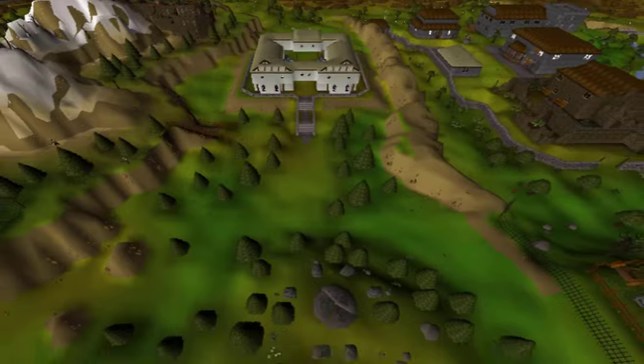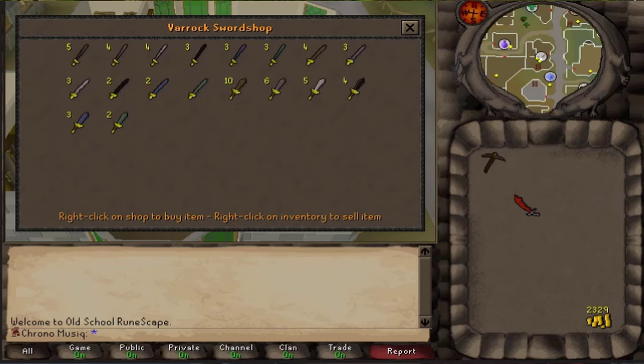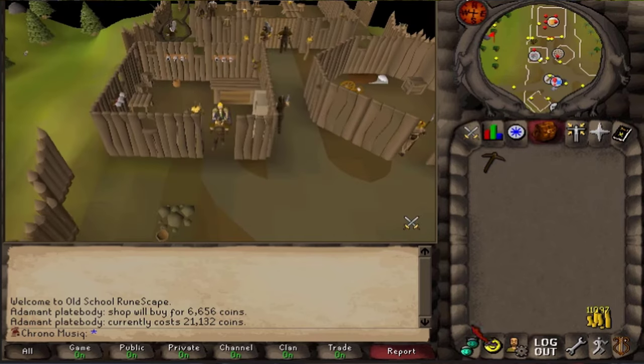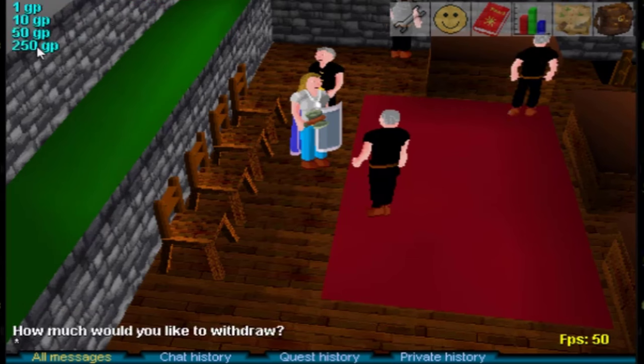Now, I had a premonition that I will be needing over 135,000 GP in the next game update. After having sold my full adamant back to the stores to have some extra inventory space — as banks only hold your coins — I only have about 18,000 GP to my name.